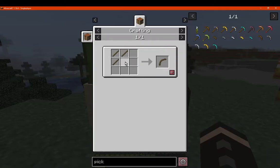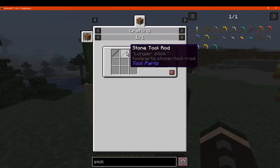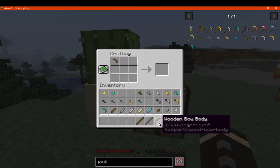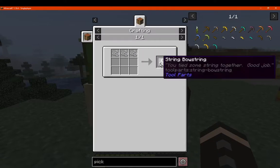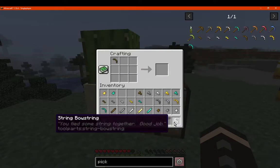What you expect is just a bow body — sticks there — and there's two other components. And then obviously you need string, a bow string, which is simply just placed there.